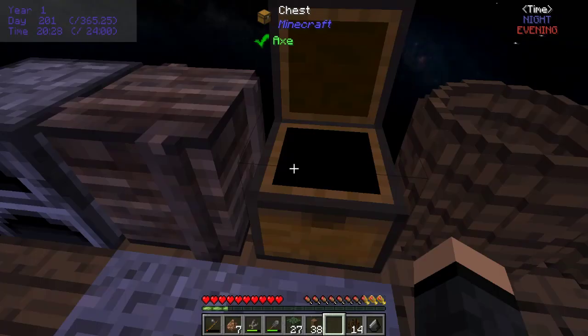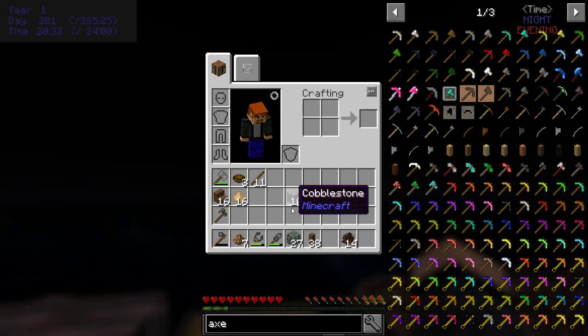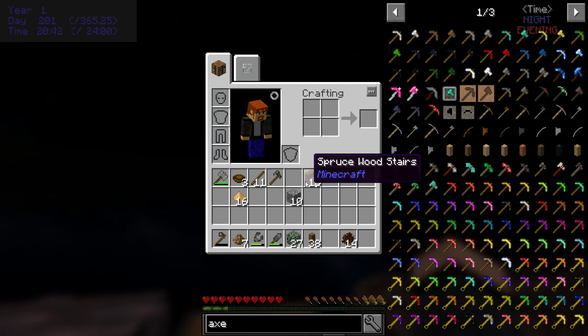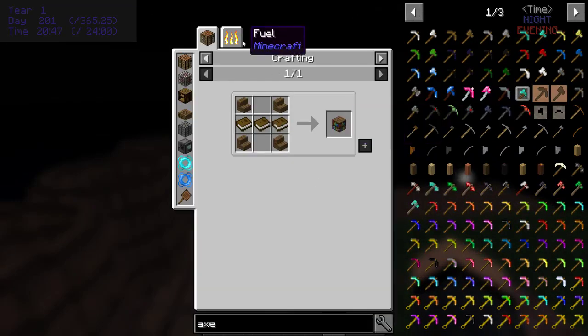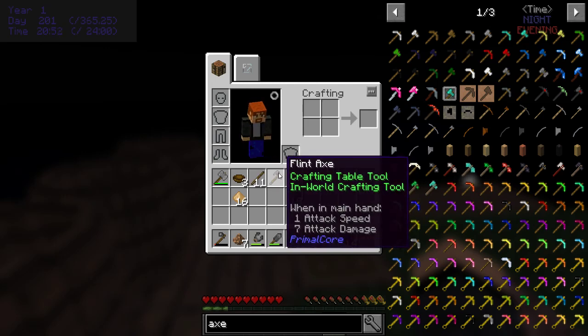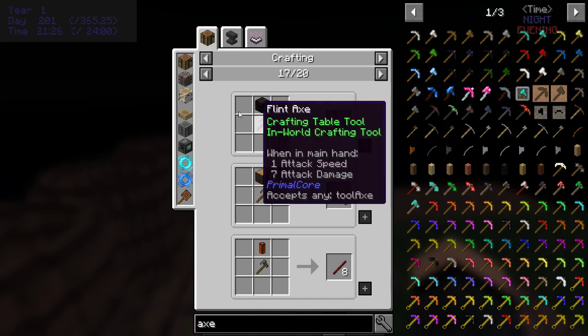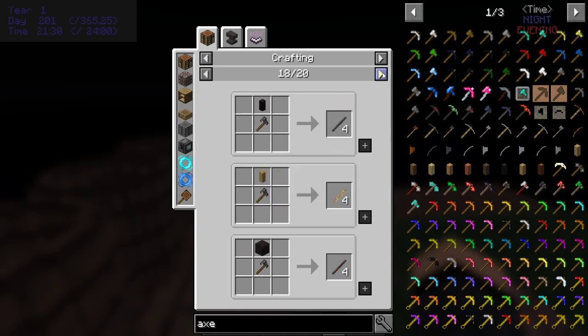Oh, I got another flint. Is it only oak? Now there's birch, jungle, acacia, dark - it's everything but spruce. Also, what are you - ironwood? Oh wow, ironwood bow looks interesting. I can turn a log into sticks straight out - that's kind of cool, good to know. I can turn one plank into four sticks.